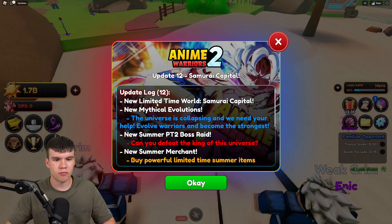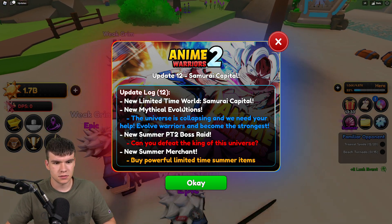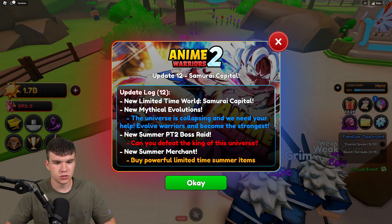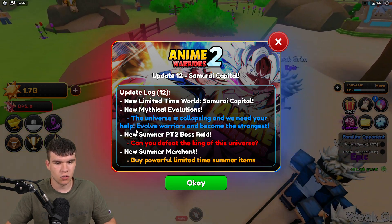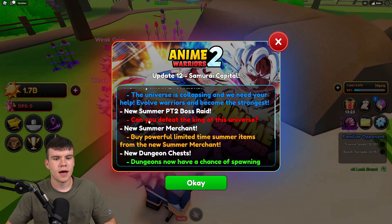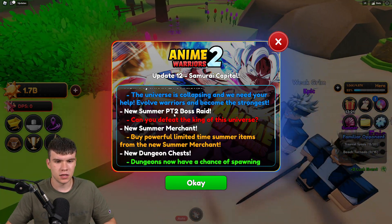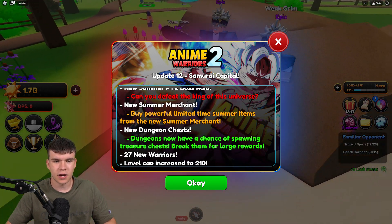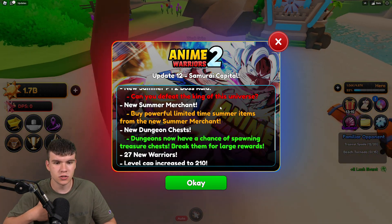So guys, what does this update mean? Well, we have a brand new limited time world which is Samurai Capital. We have new mythical evolutions — the universe is collapsing and we need your help. Evolve warriors and become the strongest. This is update 12. We have a new summer Part 2 boss raid — can you defeat the king of this universe? We have a new summer merchant.